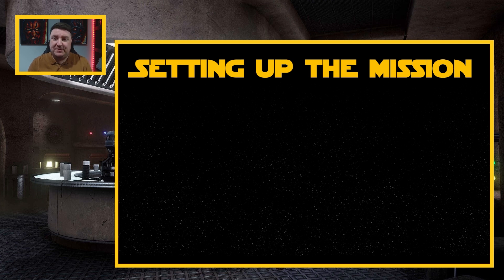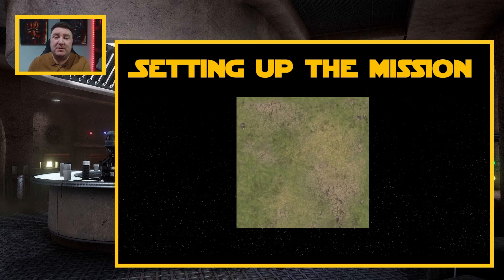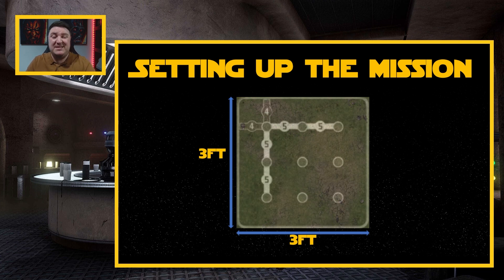Now that we've picked who's going to be the first player, they need to set up the mission. The mission deck is made up of one of each of the phase cards — one phase one, one phase two, one phase three. We separate them into their different piles, shuffle each pile, pick one at random from each, and that creates our mission deck — or struggle or phase deck — for this particular game.